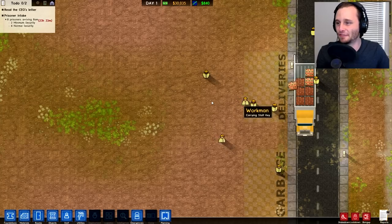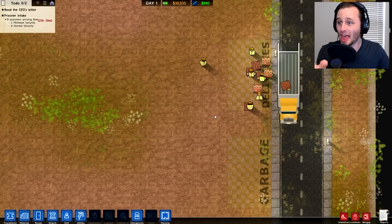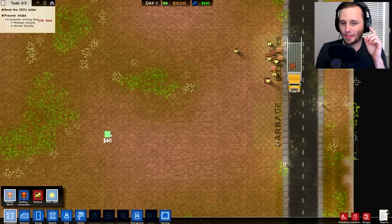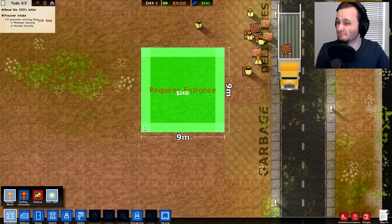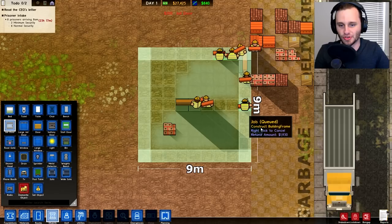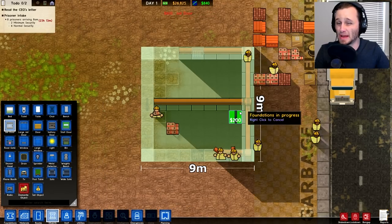So what we have to do — if you look in the top left corner, we get eight new prisoners in 23 hours. So in one day we're gonna have to house eight prisoners, and hopefully they won't escape. If you remember from last episode, what we have to do is foundations — we're gonna have to start with a basic holding cell to hold all of our prisoners. Let's do nine meters by nine meters. This is where our eight initial prisoners are gonna be held. Let's go to objects and put in jail doors like this. There we go — the jail cell is done.